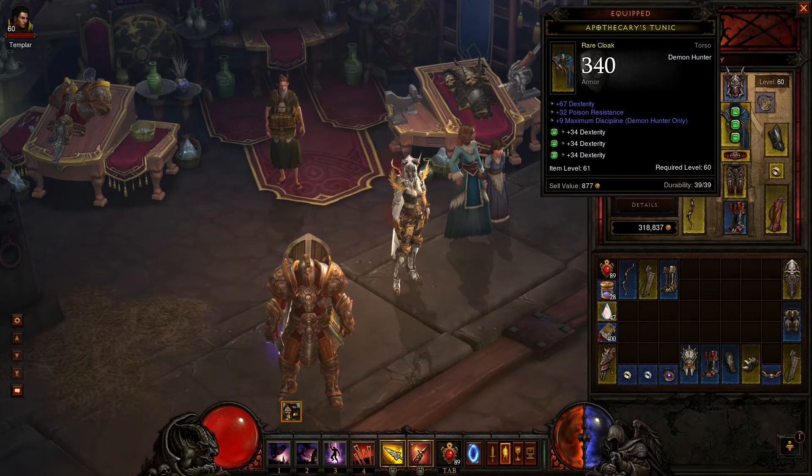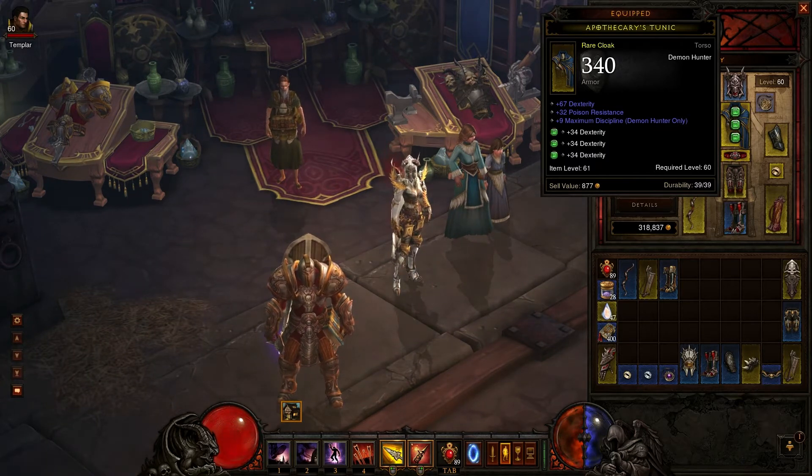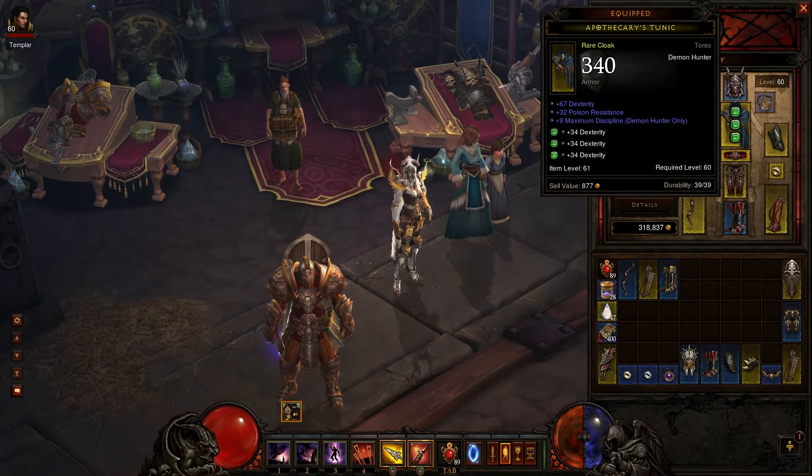For your torso or cloak, try to get max discipline and dexterity, and hopefully find some sockets. I'll be changing out these sockets soon but it's a really good piece.